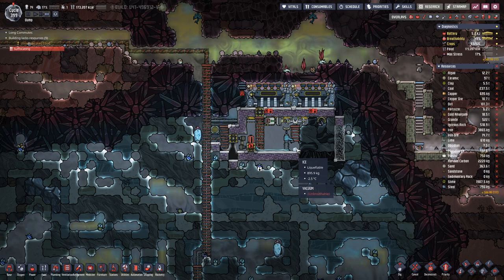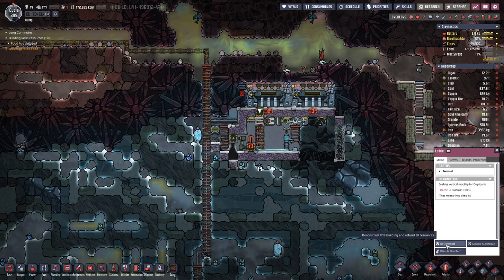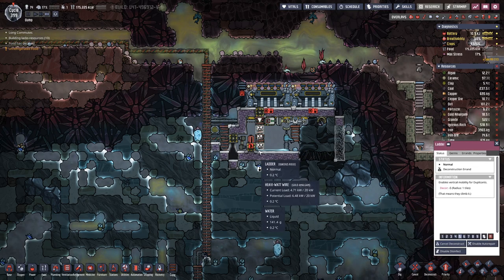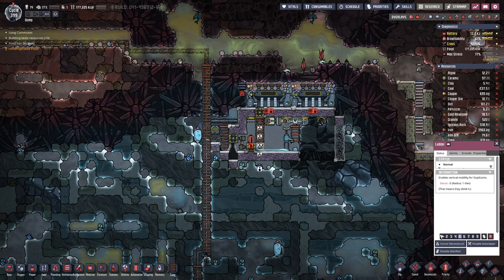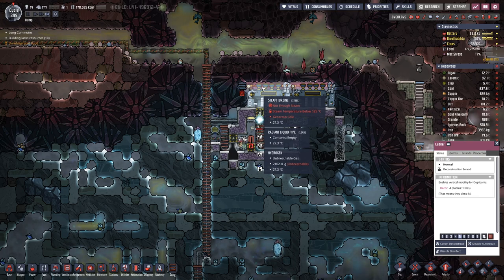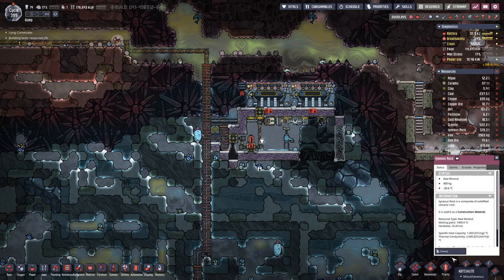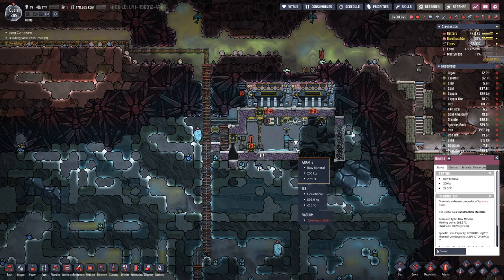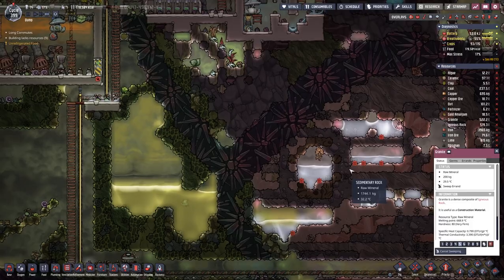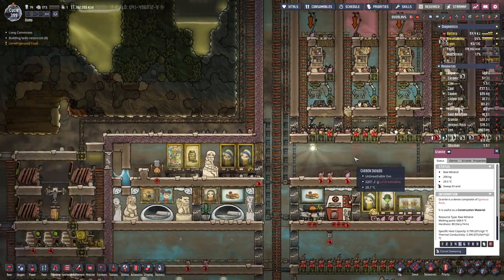We do not need the ladder here on this side, so we can deconstruct that. We are also done with the ladder on that side because we finished the steel turbine room up here. So we will pick that up, pick the granite up, and hope for more water. Let's have a look around our base and see how we are doing.